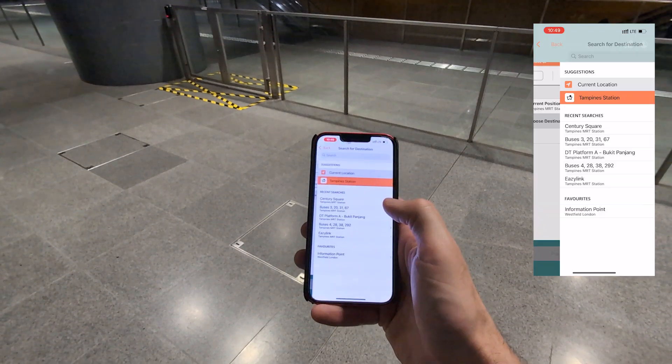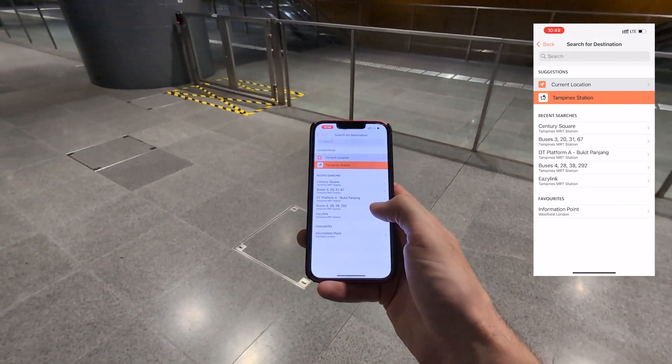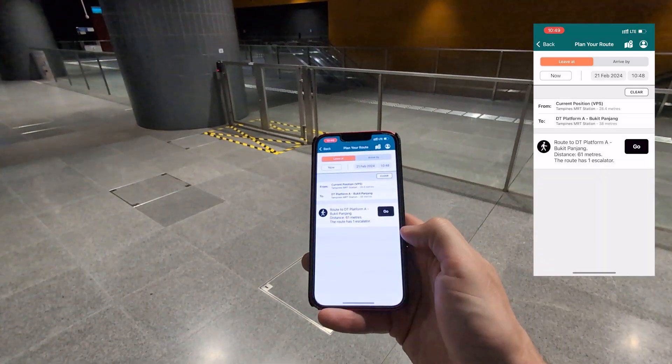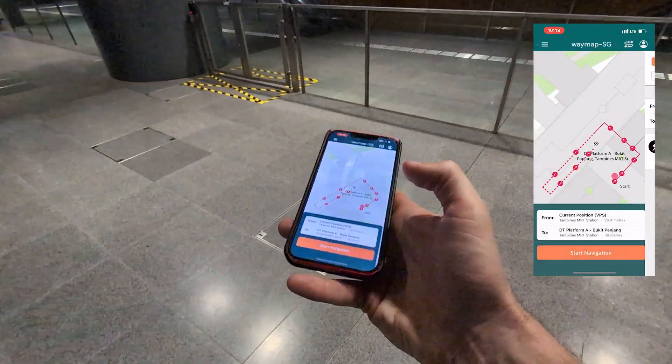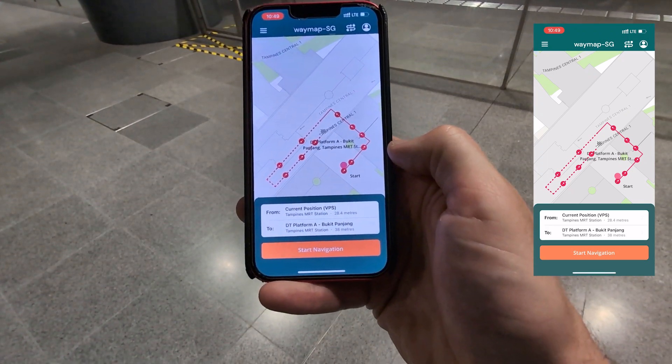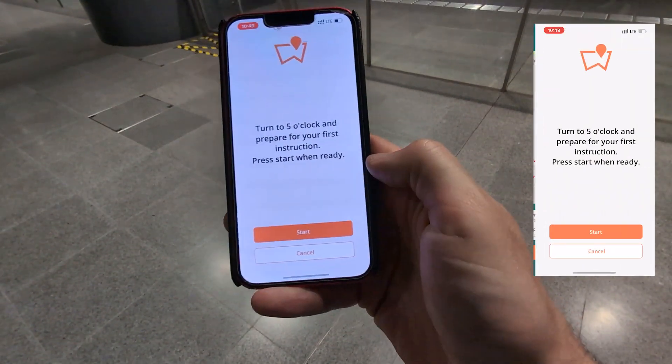Then all I need to do is put in my end location. I'm going to go down to the platform below me just as a demonstration. I hit 'plan my journey' and you can see that on the map it has located me to centimeter-level accuracy and it's going to give me a route based on that.